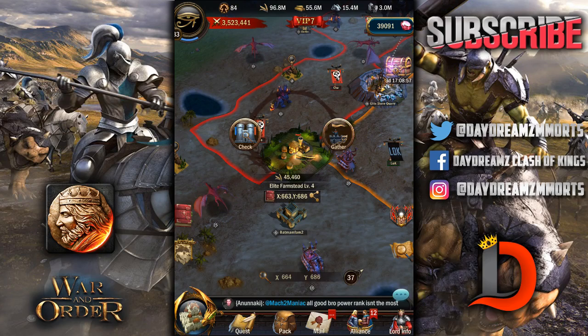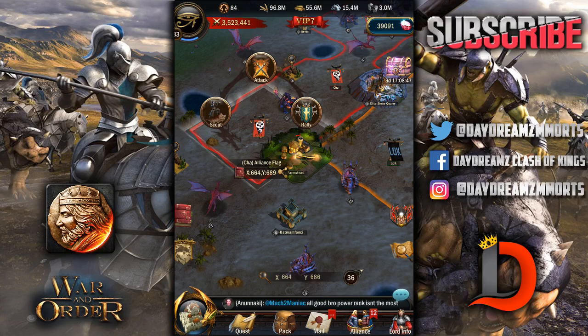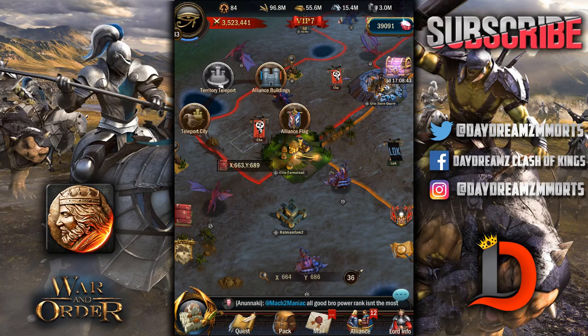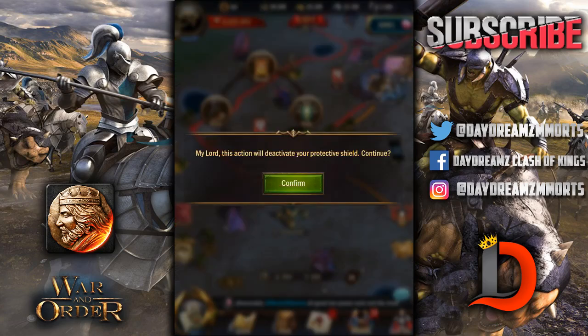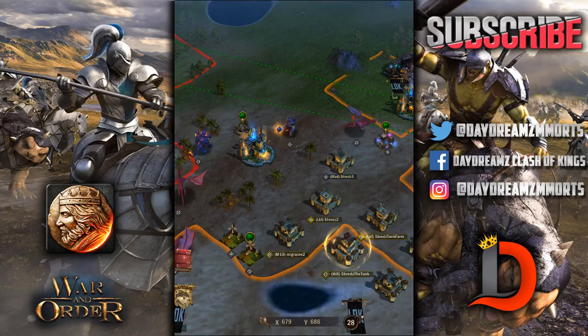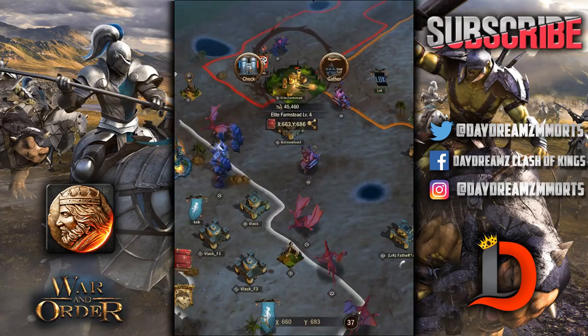When you gather from someone else's elite mine, you have to pay them a tax. Right now, we're paying a tax to CHA and CHA is paying a tax to us — we had taken this from them, but they must have found another way to plant a flag down. Our goal now is to take this flag back, burn CHA's flag to the ground, retake our elite mine completely, and then keep going towards more of CHA's elite mines.